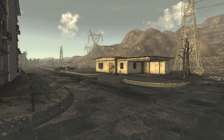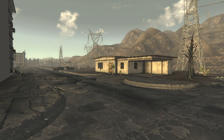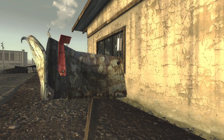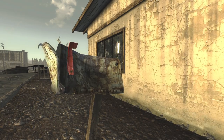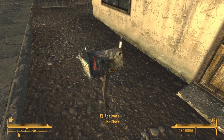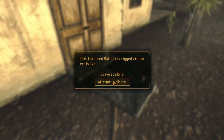On the road next to the Suites, this house has a mailbox unlike any other we can find in the Mojave. Notice the telltale spinning antenna protruding from the back. This, to my knowledge, is the only mailbox trap in New Vegas. If the courier gets too close, it will explode unless the proper skills are applied to disarm it.